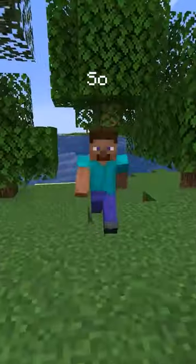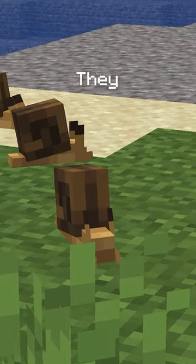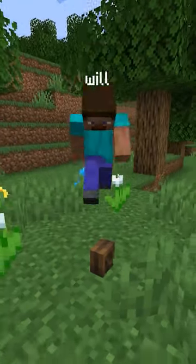We've added snails to Minecraft so that when you walk around in a forest, you can find a snail peacefully crawling. They make a slurping noise every time they move and you can pick them up in buckets to keep as a pet. But be careful because if you step on them, they will go.